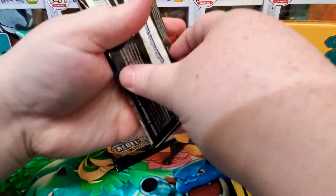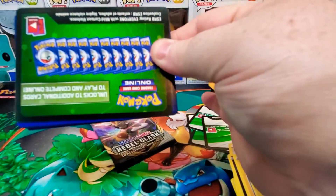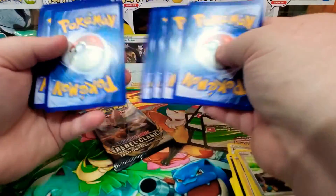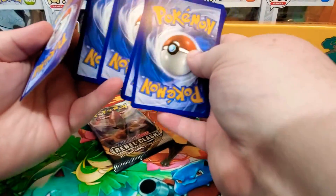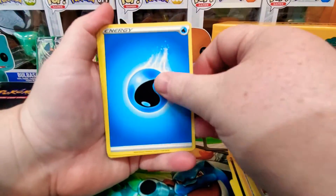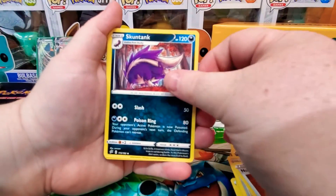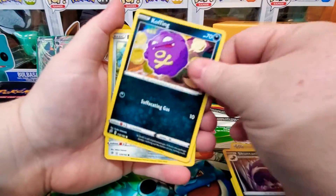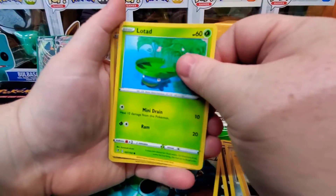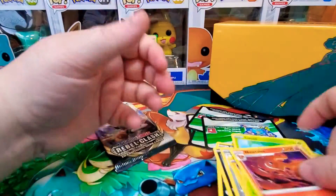We're down to two last packs here. And it is a Green code. So far we've gotten four white and three green, which I really do have a couple regular rares that I need, so hopefully. Alright. Water. Bronzong. Togepi. Stunktank. Koffing. Bronzor. Toxel. Litwick. Lotoad. A Reverse Electabuzz. And a regular rare Ninetales.